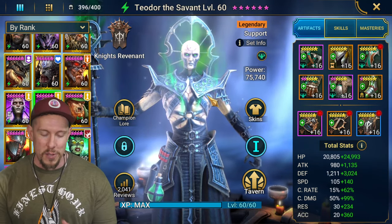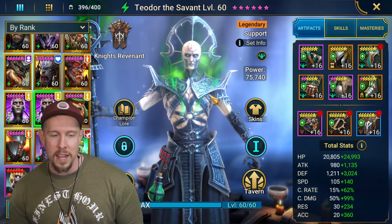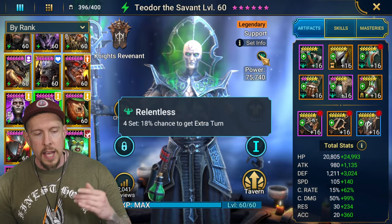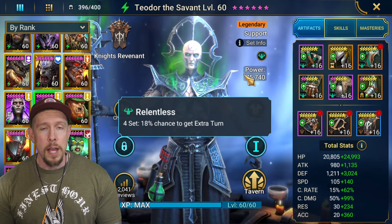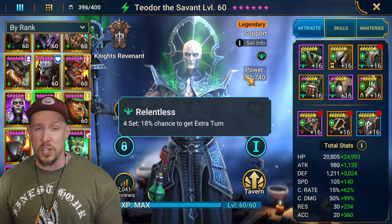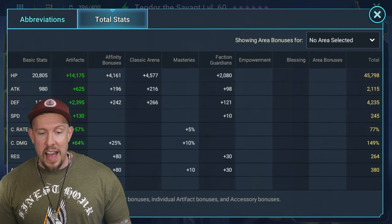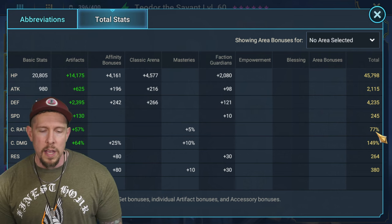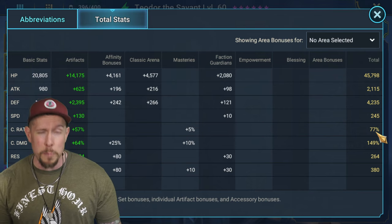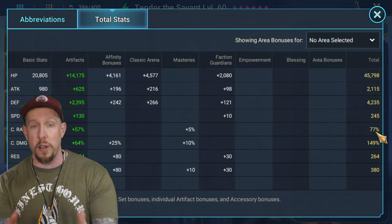Now for build number two - if there's a favorite set for my favorite champions it is relentless. Relentless and reflex - people don't consider relentless enough in my opinion. Both those sets are so powerful. 18% chance might not sound like much to get an extra turn, but the longer you play this game the more you'll recognize how much power this can have, especially in longer battles. This is fantastic for hydra and clan boss.